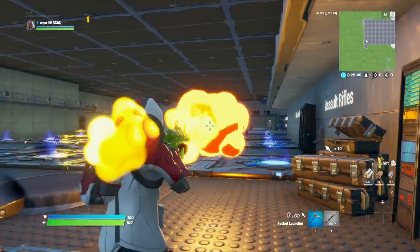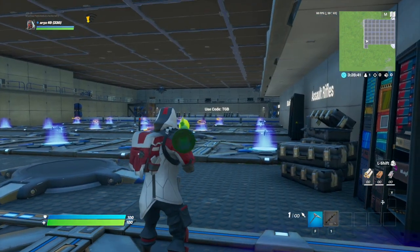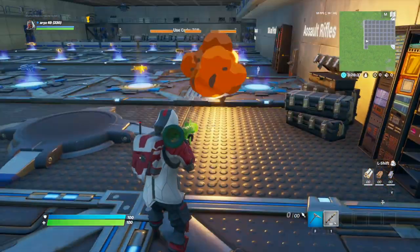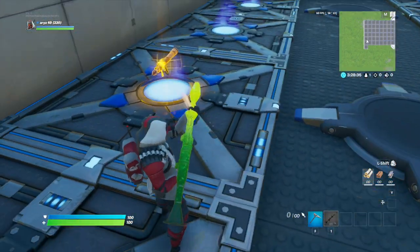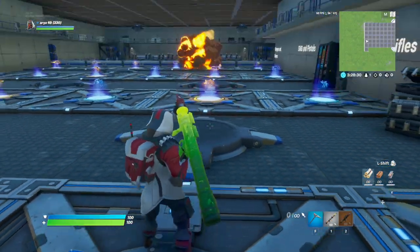On the standard version of the rocket launcher — oh my god, ADS looks so nice with this. This wrap looks insane on this, look at that boy. That looks super clean. The rocket as well — let's see the legendary version. That's insane.